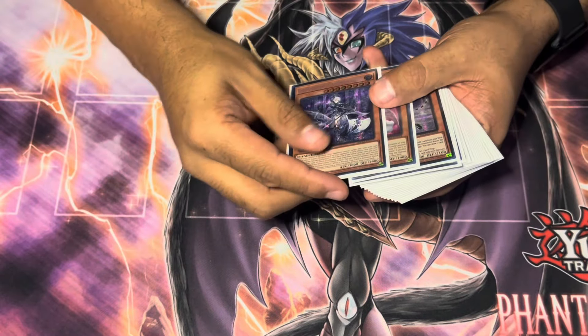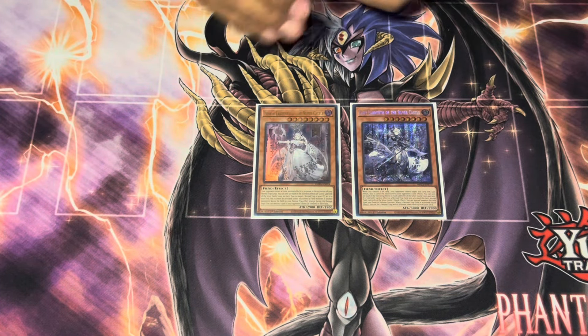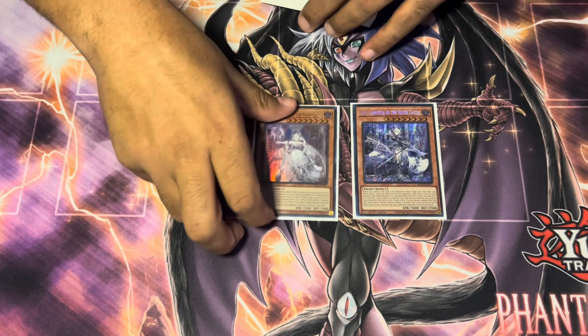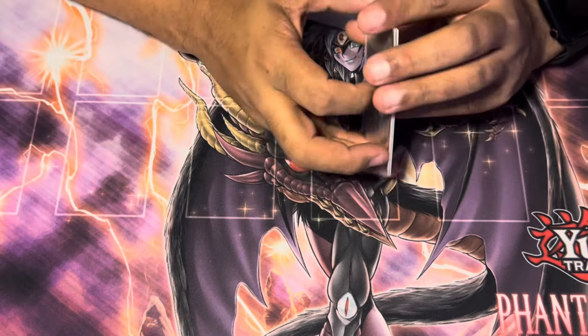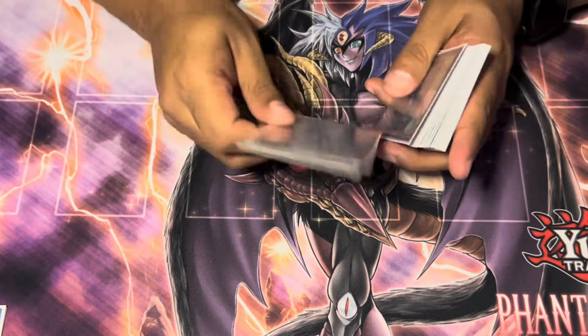We'll just jump right into the video. For the ladies, you have one Lovely and one Lady. This is a decision I wasn't too sure on — previously I was playing two, but I felt like one and one ended up being correct because it's turned into more of a combo deck. Then I played three Arianna. I had been playing one Ariane previously, but there are a couple changes I've made to the deck, fitting in the unchained cards and stuff again, so I had to cut those down.